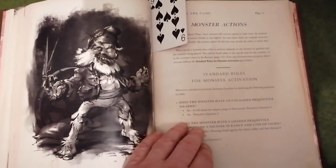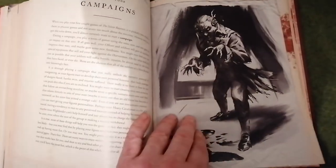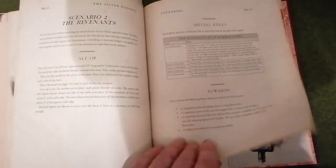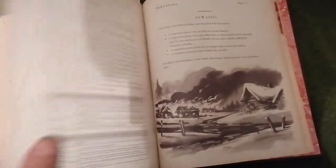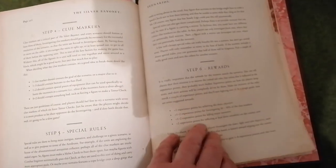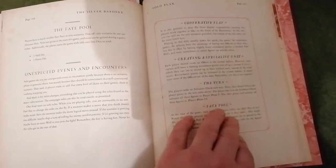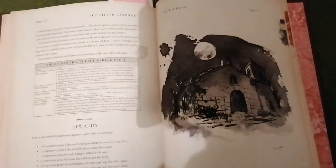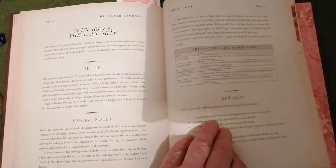There's a card there marking a page about monsters. Then we've got the campaign section — select the campaign. Then we've got the scenarios; all the scenarios are there. And then we have the solo scenarios — four of those. I don't want to show too much, I just want to give you a brief view of the game.